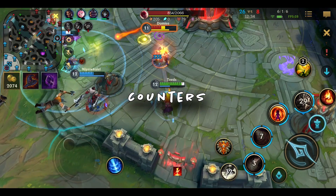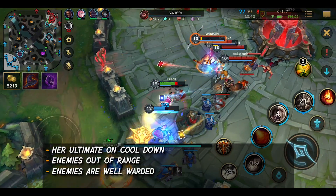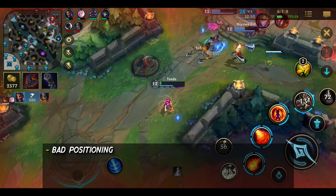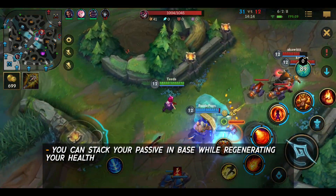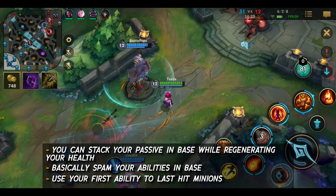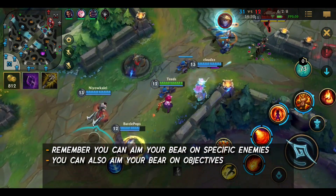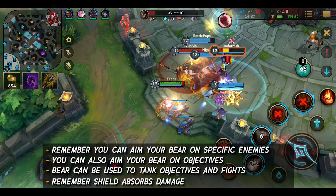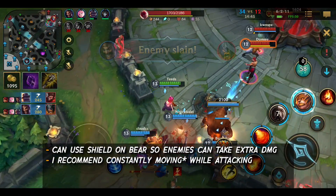Next, Annie's counters: her ultimate on cooldown since she relies on it a lot; enemies out of range since she doesn't have the longest range; wards for ganks since Annie relies on surprise attacks to get her damage off; missing her stun ability since her stuns set up a lot of her damage; and bad positioning can be fatal for Annie since she has no mobility. For general and combat tips: you can stack your passive in your base while you are regenerating your health — basically just spam your abilities in base so you have a stun ready for your next fight. Use your first ability to last hit minions, it's a great ability for clear. Remember that you can aim your bear on specific enemies depending on what you want to target. You can also aim your bear on objectives as well. Your bear can be used to tank objectives and fights.